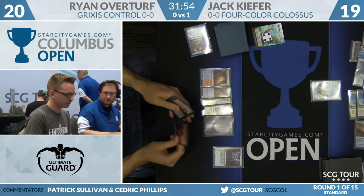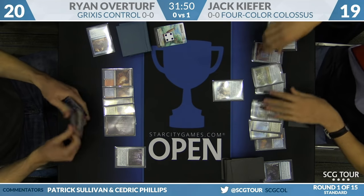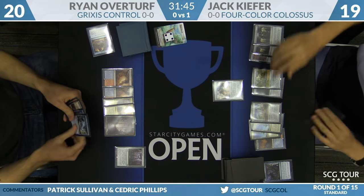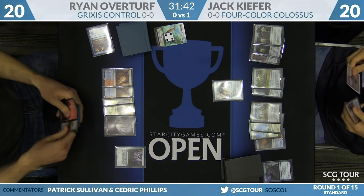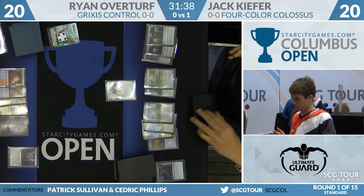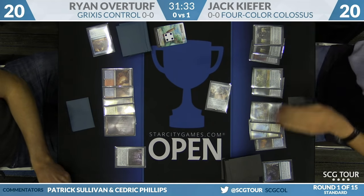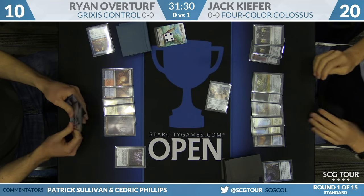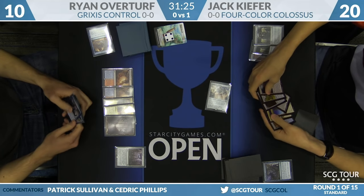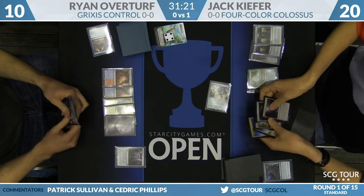Overturf's deck is just not set up to fight this kind of fight — not at all. Get him against aggressive beatdown or the Saheeli Rai combo and he has a ton of interaction, but against this, there's not a lot his deck can do. When asked about his deck choice this morning, Overturf said he wanted tons of interaction against vehicle decks, creature decks, and the combo — but he simply can't stand up to this. He doesn't even have anything like Lost Legacy, and even that wouldn't interact with much of what's going on.